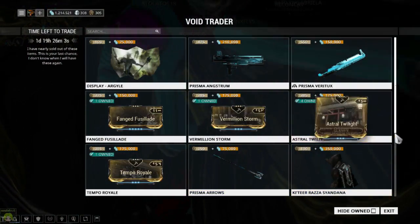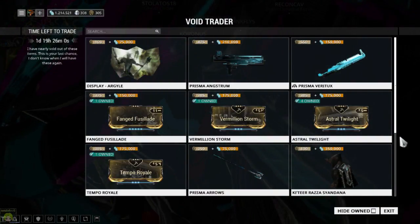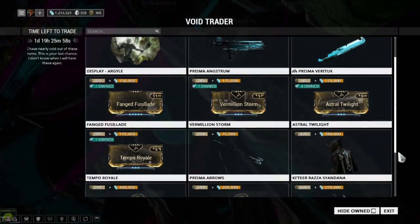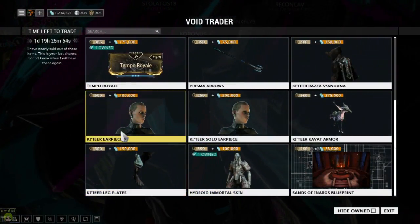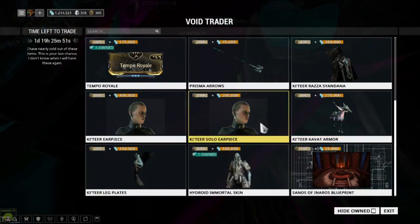We've got a Prisma Arrow skin, the Katir Arrasa Scythe, the Katir Earpiece and Katir Solo Earpiece for your Titania.